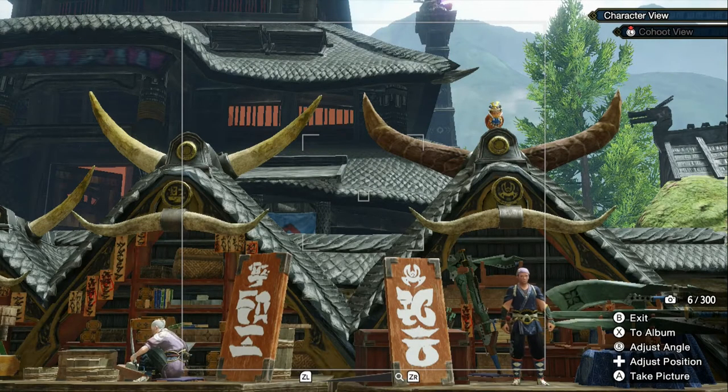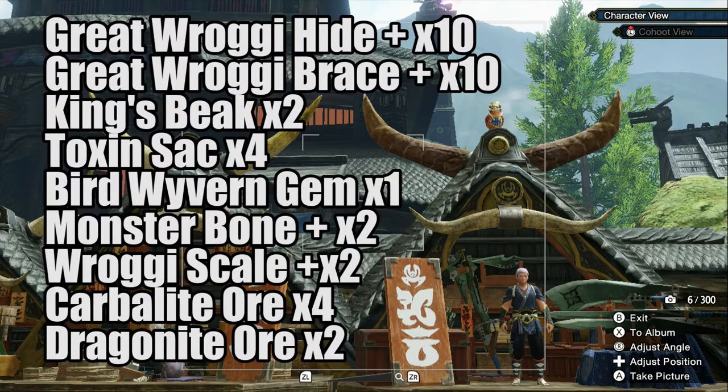So what materials do you need to craft this set? You will need 10 Great Waggy Hide Pluses, 10 Great Waggy Brace Pluses, 2 King's Beaks, 4 Toxic Sacks, 1 Bird Wyvern Gem, and 2 Monster Bone Pluses.